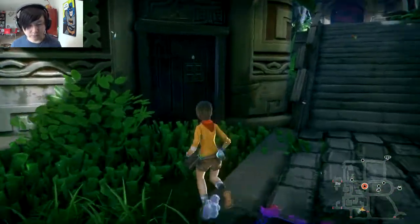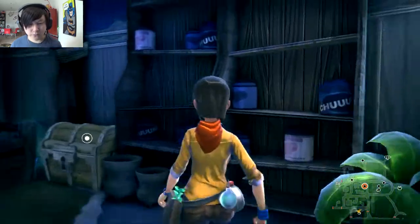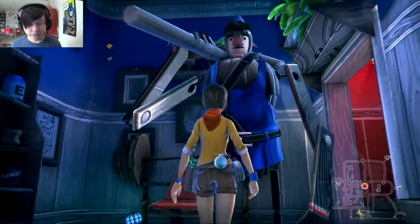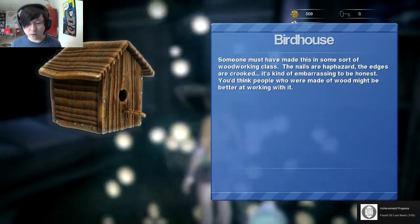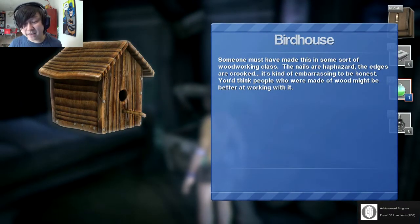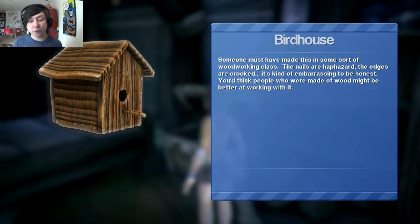We spot some little birds that run away from us. We use an item to blast a door open and decide to steal a nearby chest first. Inside we find a Birdhouse — poorly constructed, with haphazard nails and crooked edges. The item description jokes that you'd think creatures made of wood might be better at woodworking.